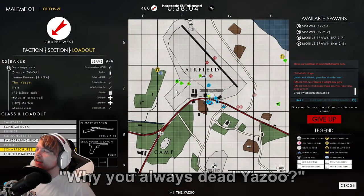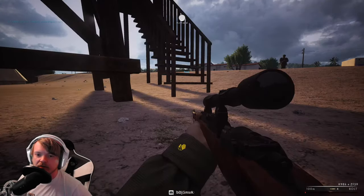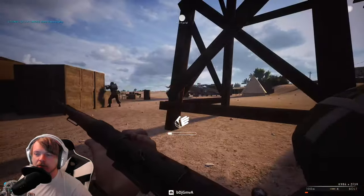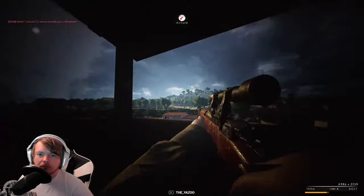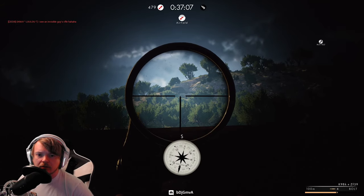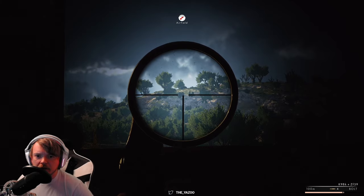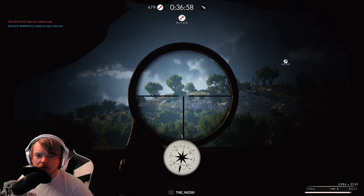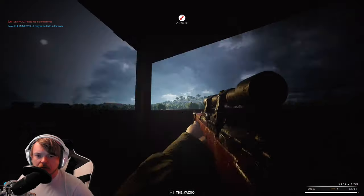Thank you, squadly. Mortars incoming. Stay down — it's on a hill all the way behind us. From the east? No, south — the big hill behind us. I see him. There's a sniper on point of interest. It's from that hill. He's running — I scared him. I hit him. There's a Brink area coming in from the east.